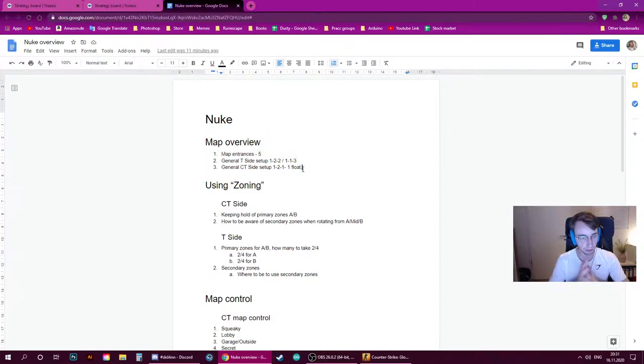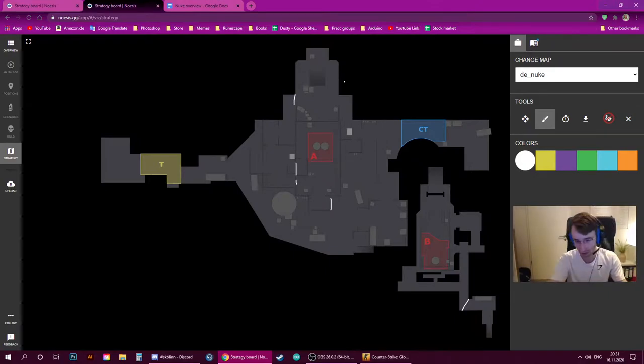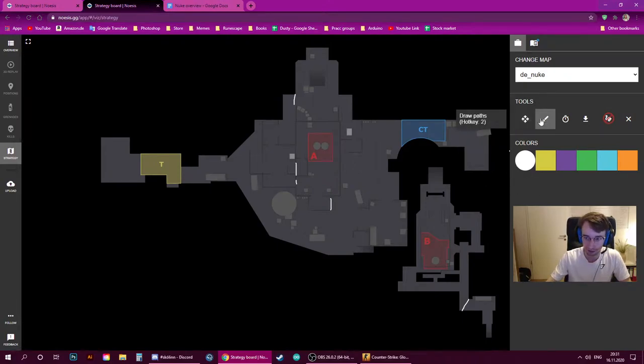Nuke is a map with five map entrances. Looking at the board, we can see that enemies could come through lobby and go through the small hut, through lobby and go through door, come outside either over silo or through the main entrance, come through ramp and go straight through ramp, or come down towards squeaky and obviously down to B.